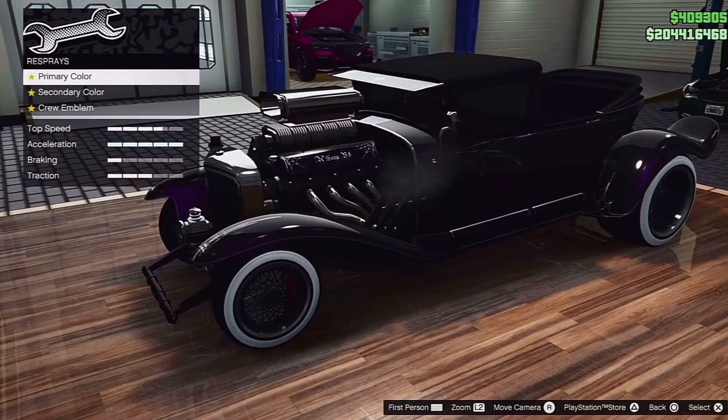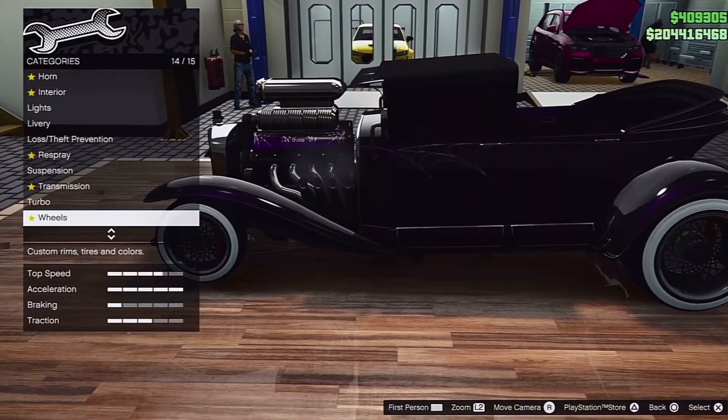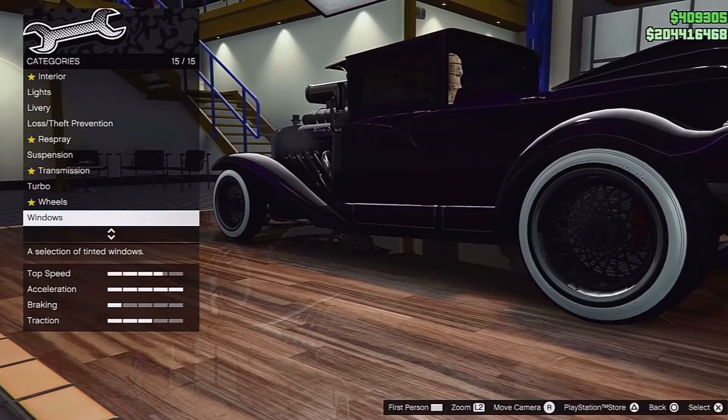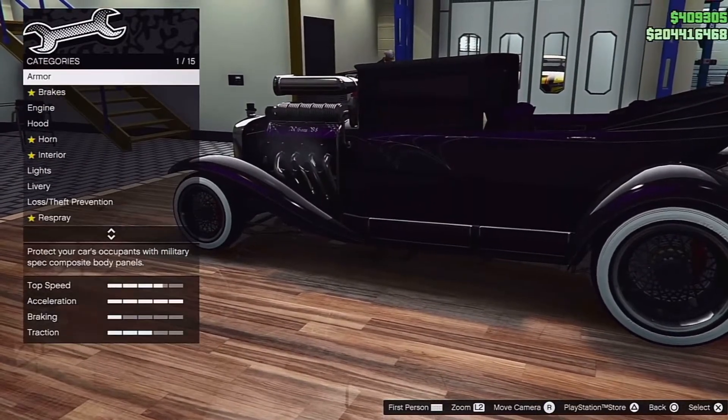Respray — you can obviously change it to whatever color you want. Suspension, transmission, turbo — play around with the wheels. I put a new set of wheels on, and I've gone for full limo tint on the windows.